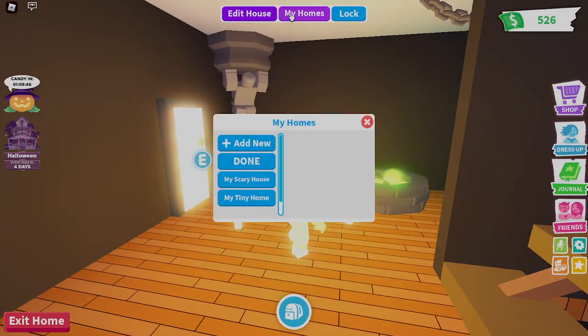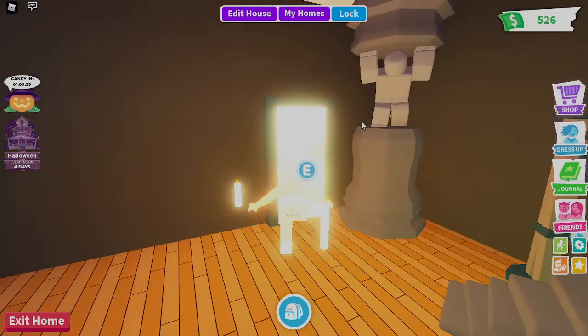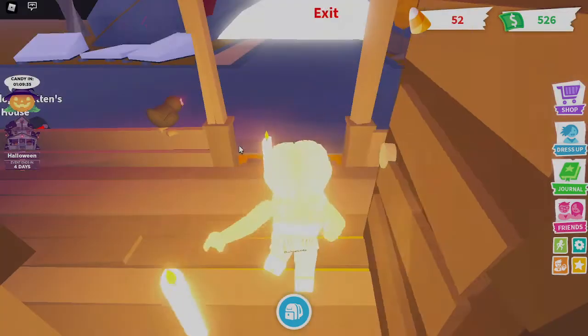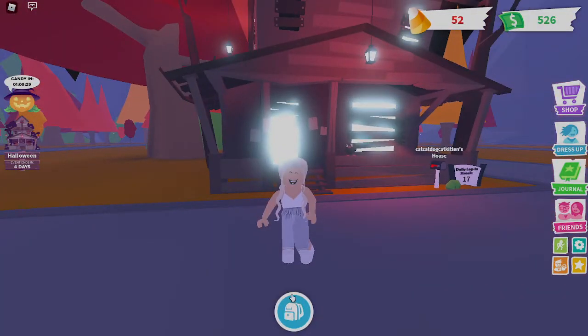You guys want to say something about the house — if you go to the house, you can pick what color will shine through your door. It's really, really cool. I think it comes with an orange, but now blue is shining through. So that's the candle summoning potion.